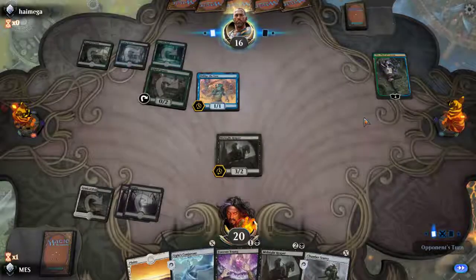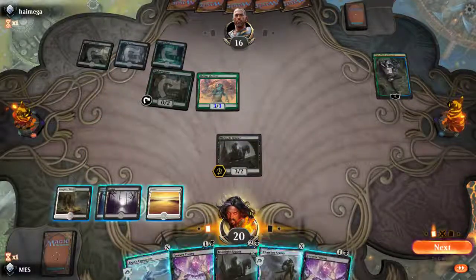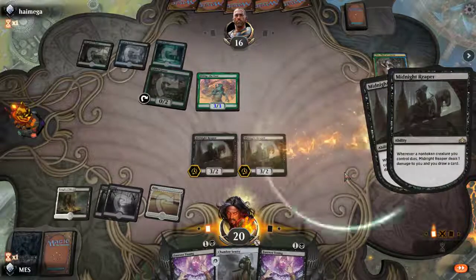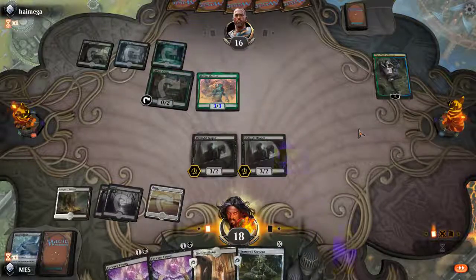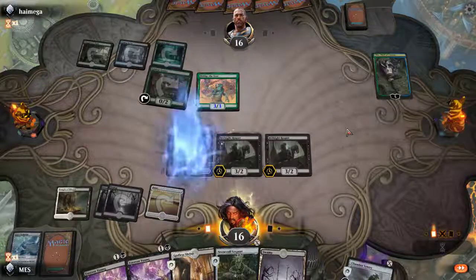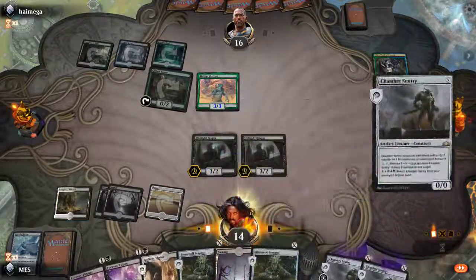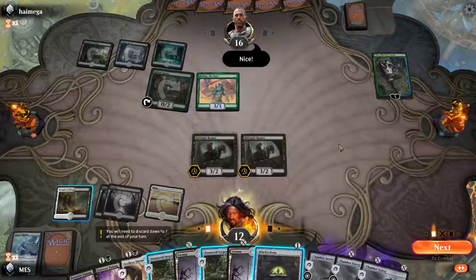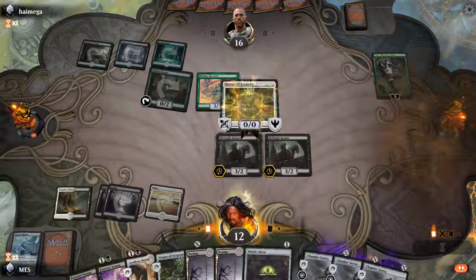Thank goodness — they just misplayed. Now we're gonna get to draw cards. We're drawing 2 cards for 0 mana each time. This already looks like it has potential; even if the shell might change, just this kind of engine is pretty cool. I was lucky to draw 2 Midnight Reapers, but there are a lot of effects that do this kind of thing. I just need to not kill myself. Next turn I can Forever Young, and if I ever find a Cruel Celebrant I think it's just game.